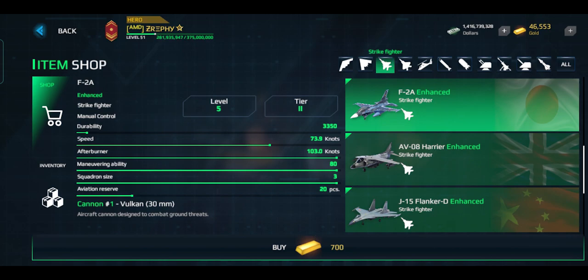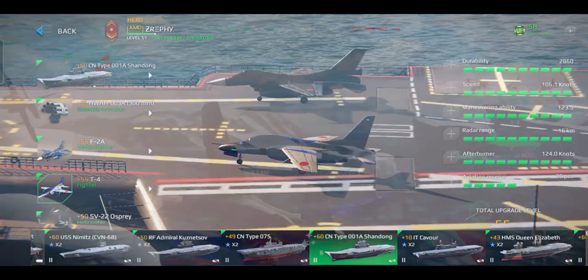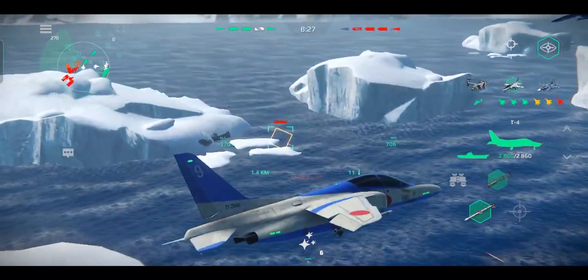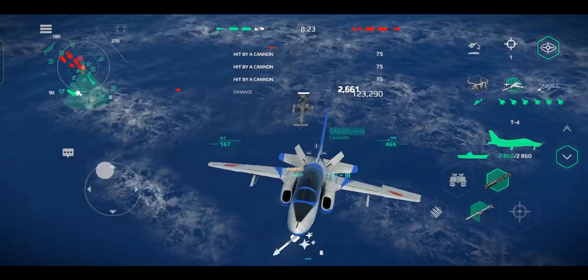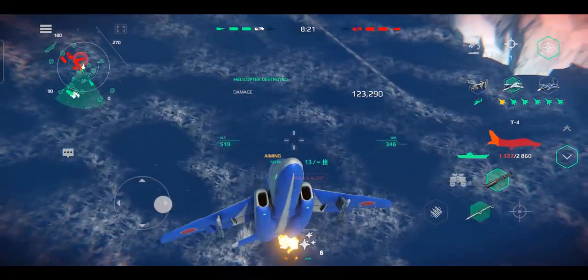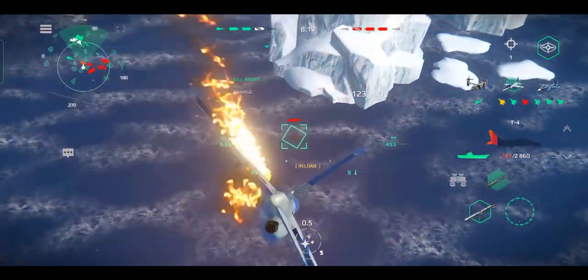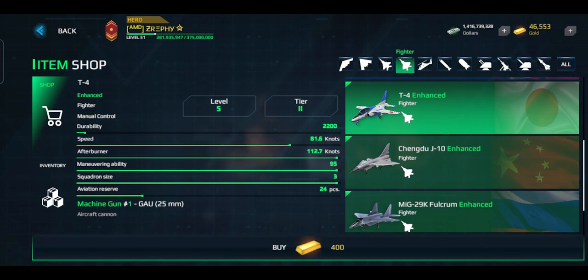The T4 is a tier 2 premium fighter aircraft equipped with a machine gun and the same anti-air missile used by the F2. This fighter plane is just as fast as the F-18, making both of them the fastest fighter aircraft in tier 2. However, it is also the most durable fighter aircraft in tier 2, as it possesses the highest durability. This aircraft is available in the shop and, since it's a premium aircraft, it's also sold in gold.